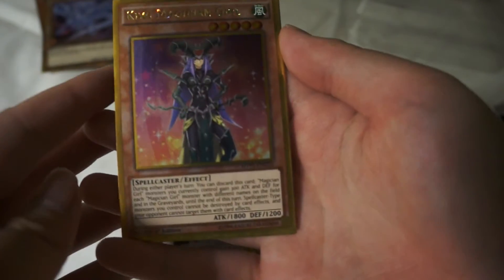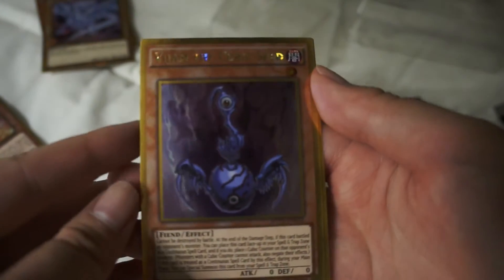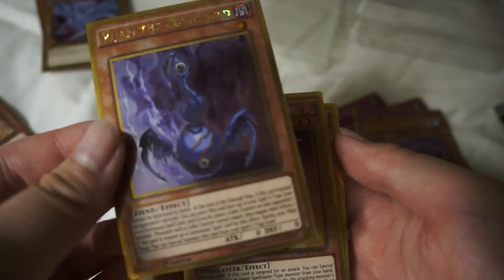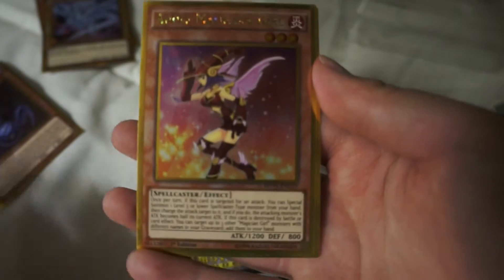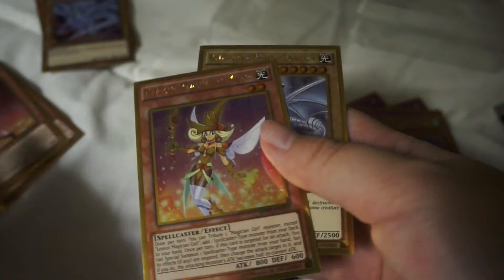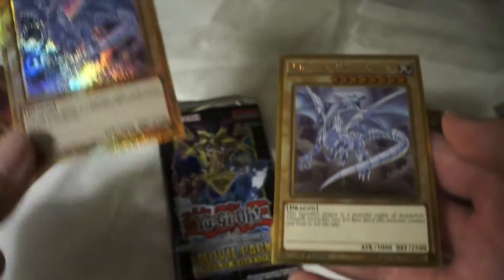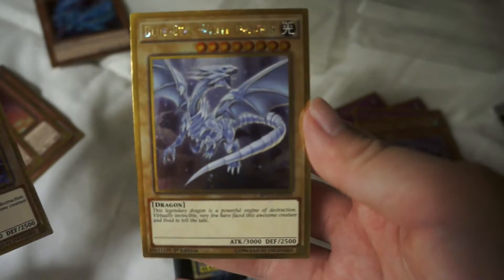Kiwi Magician Girl — she ain't Dark Magician Girl though. This looks like it would go with my dark fiend deck. Apple Magician Girl — you ain't Dark Magician Girl either. Lemon Magician Girl. Oh okay, I got another Blue Eyes — so I have this super shiny one and then I have this one too. Nice, very nice. Last booster pack.